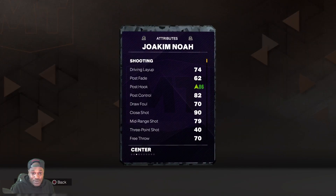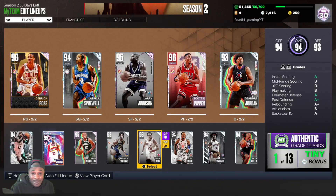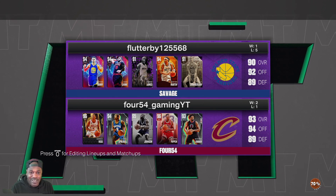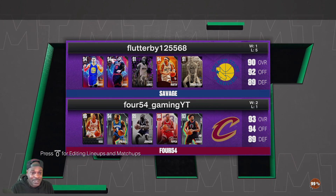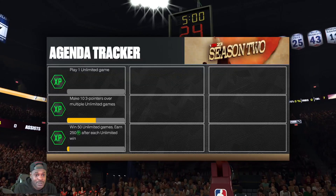Noah was the slowest of the bunch at 67 speed, so he'll probably be the last in the game — but his defense is still amazing. Let's go ahead and get started. Oh, he's coming with Amethyst Wilt — it's gonna be a hard go for you. I meant to change all this from the main menu so I don't have to keep doing this.